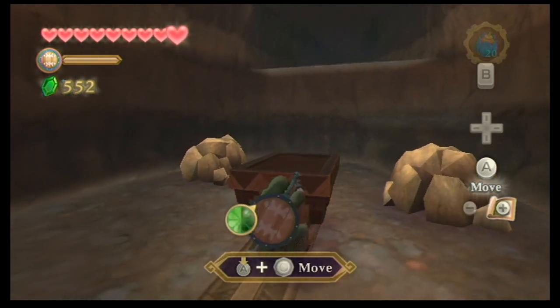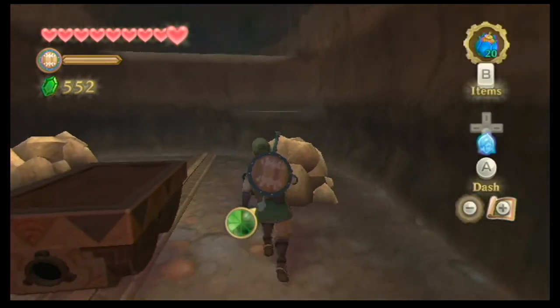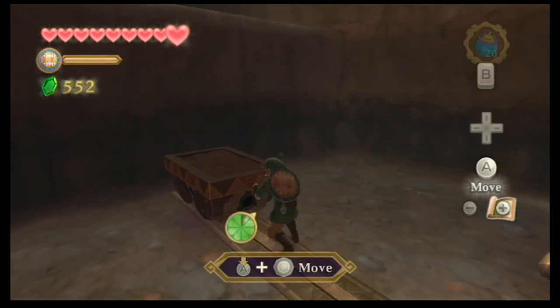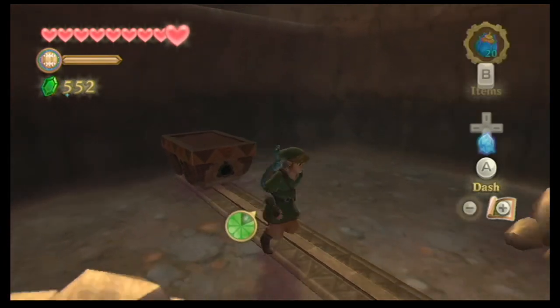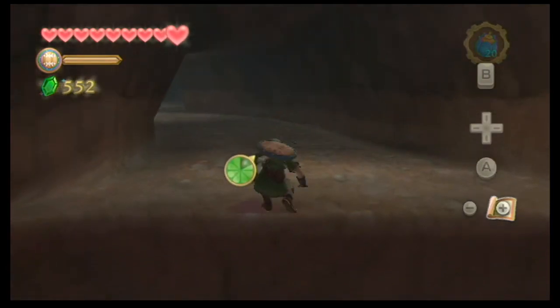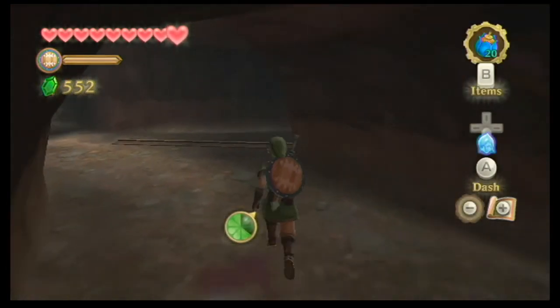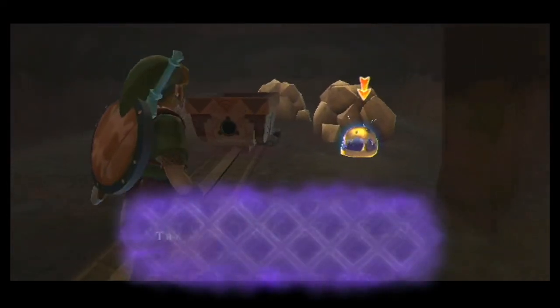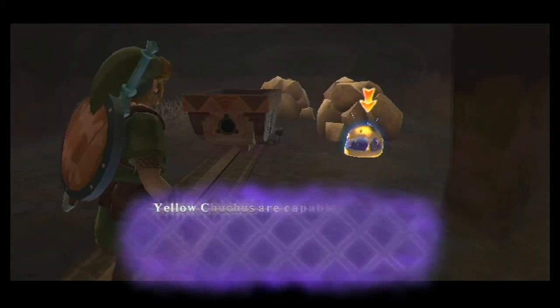You can actually make that in one full shot. These guys will come out of nowhere. Basically, what you want to do is you want to spin right in the middle of them. Those are yellow choo-choos. I should have targeted one — I totally forgot about doing that. I'll do that in just a minute because we're going to run into those guys a lot. Those rocks right there usually have rupees in them, sometimes hearts. We're going to run up this here.